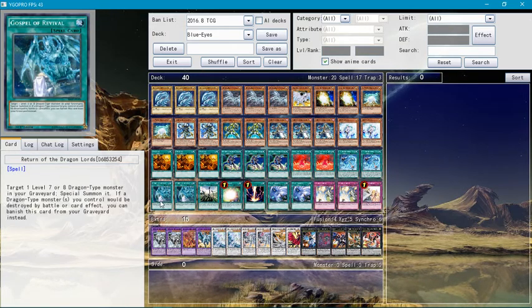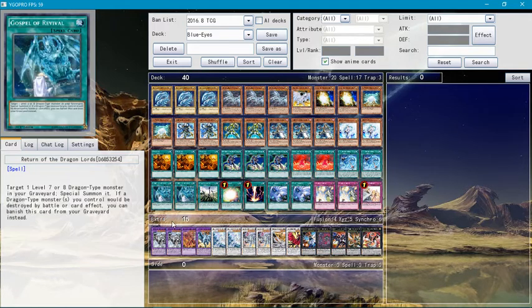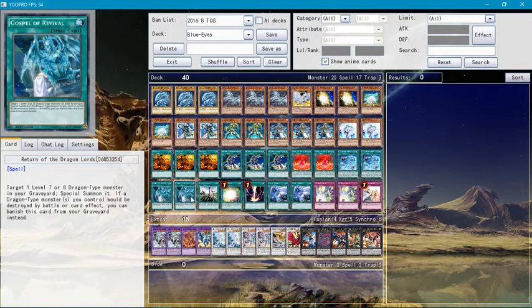Return of the Dragon Lords — this is a key card alongside Aldoin Summoner Magic. You can use this, then special summon any of these fusion monsters, activate it, and bring a Blue-Eyes from your graveyard immediately. Also, if this card is in your graveyard and a dragon-type monster would be destroyed by battle or targeted by a card effect, you can negate it and banish this card instead.